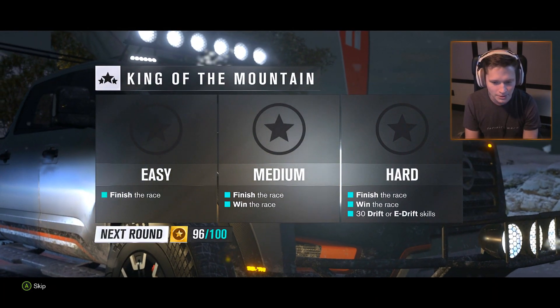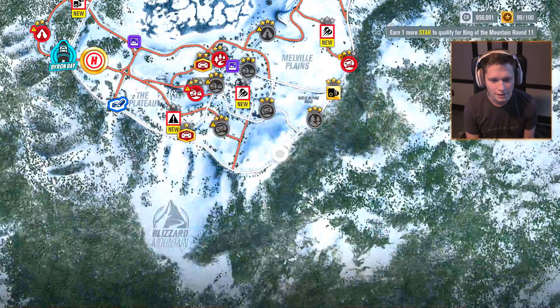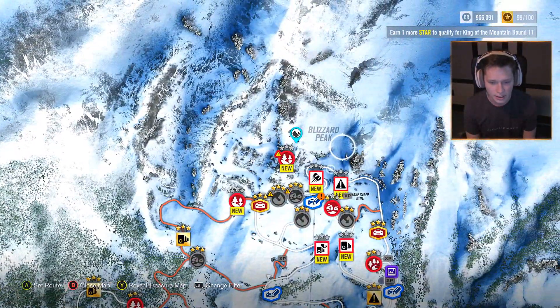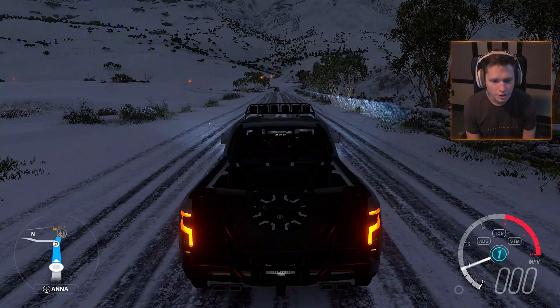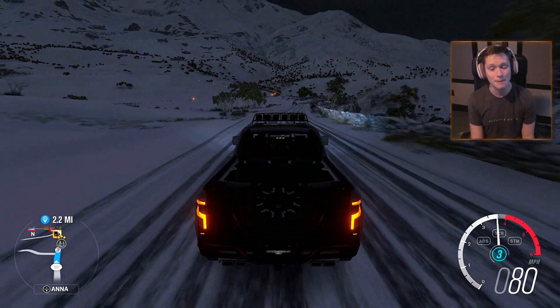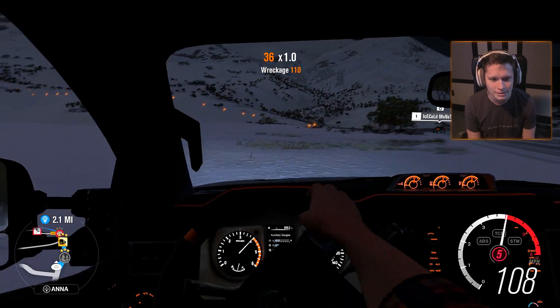99 out of 100 stars — one more, and we will have completed the story section of this Blizzard Mountain DLC. But that's not where we're actually going to end. A new bucket list challenge! Blizzard bucket list number five is up here near the snow park, near all the jumps and stuff. What if it was a jumping one? That would be pretty sick. We're going to head up the mountain and see what we can find.